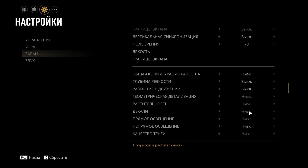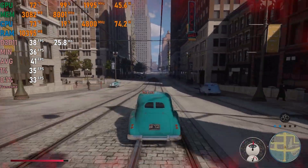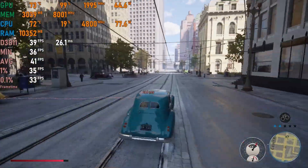Mafia 1 Remake on low settings with no upscalers, since the game has none: we get averages of 40 fps with a smooth frame time graph, so it's quite playable.